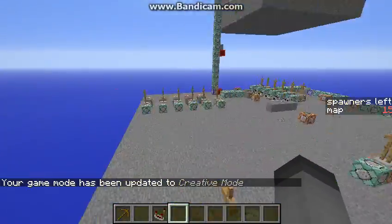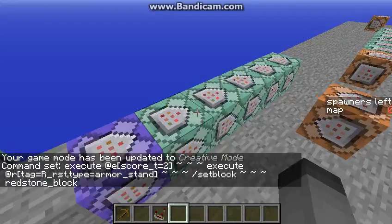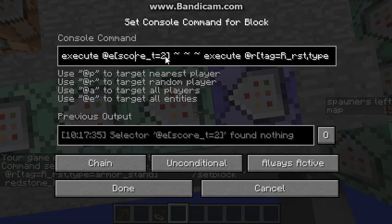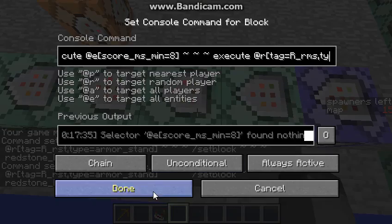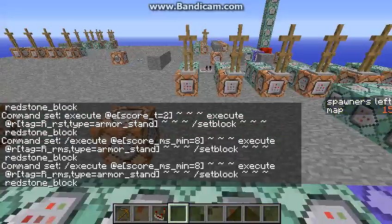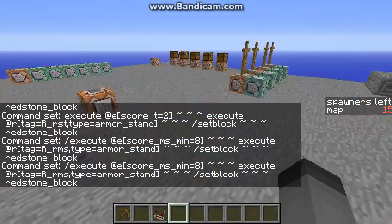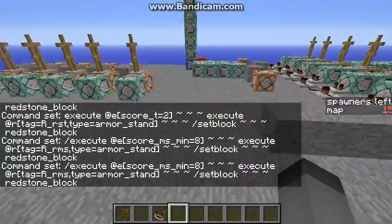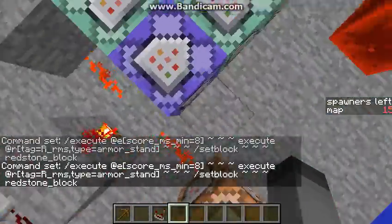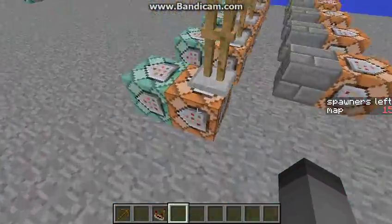And as well as that, when my MS score reaches eight, I will set block a redstone block at one of — where are they? I will set block at one of these ones — not these ones, but these ones.